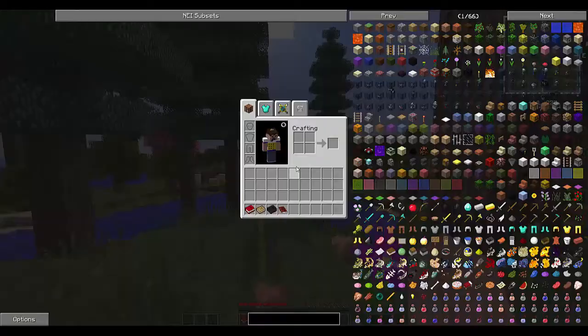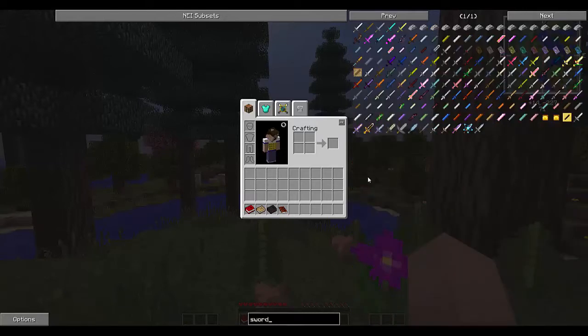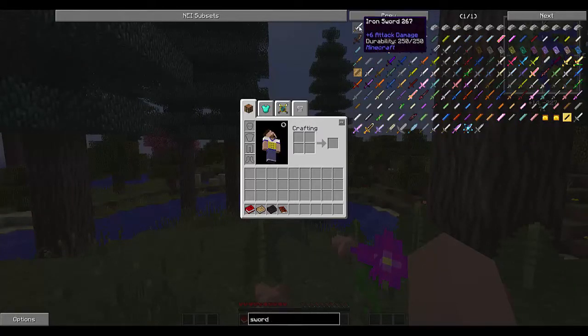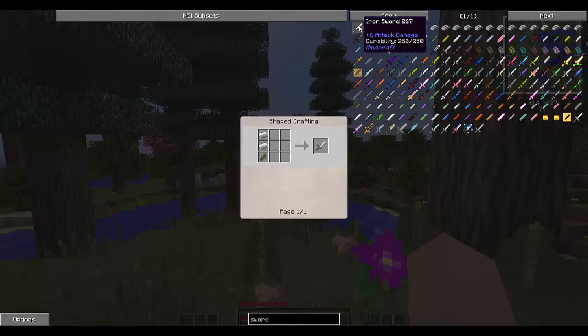The other important thing to note is this panel over here on the right-hand side with all these items in it. That's a mod called NEI, which stands for Not Enough Items. This is a fantastic mod that lets you find things by typing in the search box. So if I wanted to search for the word 'sword,' you'll see all the different swords in the mod pack, including some crazy ones at the bottom. If you left-click one of these icons, it will show you how to make it, and if you right-click one of these icons, it will show you what you can do with it.